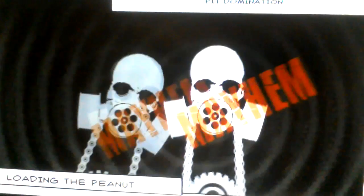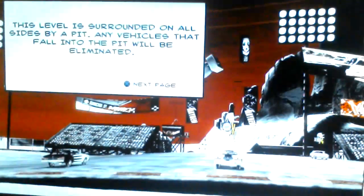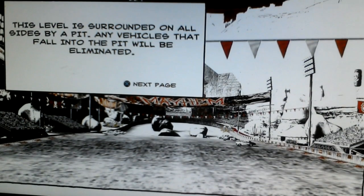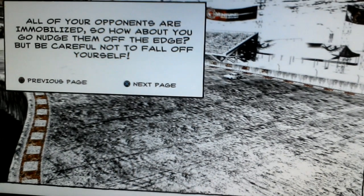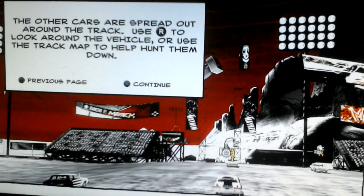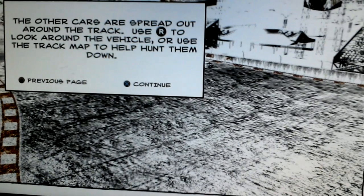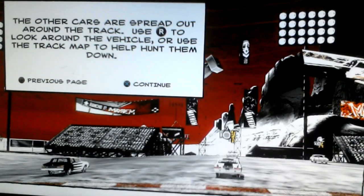I didn't even need to read that. There's also online for this too. This level is surrounded on all sides by the pit — any vehicles that fall into the pit will be eliminated. All of your opponents are immobilized, so go nudge them off the edges, but be careful not to fall off yourself. I almost did that in my other video. The other cars are spread out around the track — use the right analog stick to look around or use the track map to hunt them down.